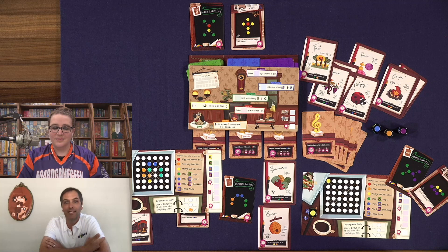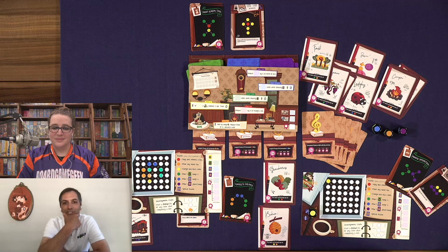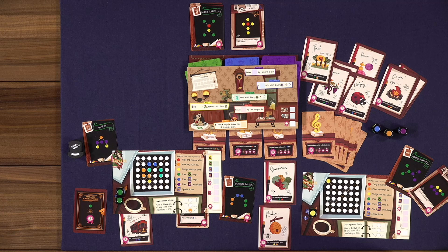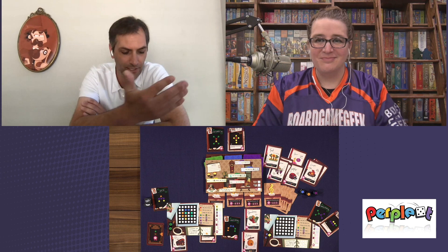There are six spots on the solo board where you put numbers as thresholds to achieve by end of the week. Some enhance main game actions — for example, putting a two in the green section means when you perform the green action you draw five cards instead of three. At end of week there's maintenance, and if you miss thresholds you're penalized. The solo game is actually more challenging than the core game.